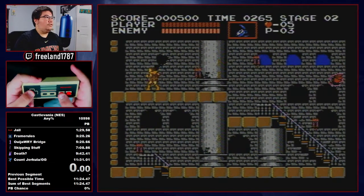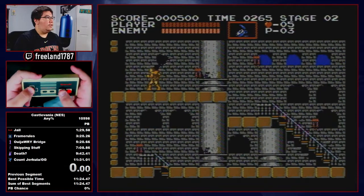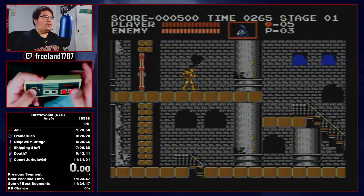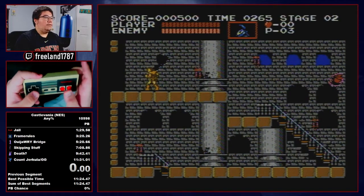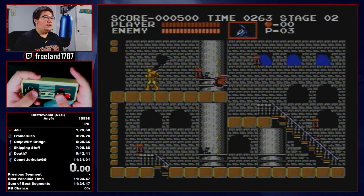Now we're in the stopwatch trick. You can see here I'm holding up and left. The instant feedback: if I'm late, Simon will turn around — like that. You can see that on the first possible frame, Simon turns around while holding left, while he's facing right.